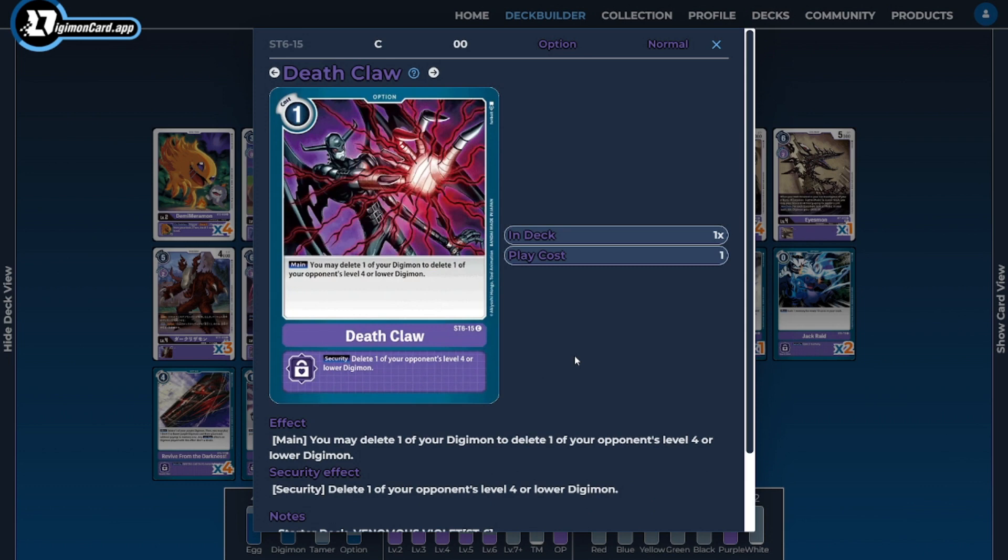The last option card is one copy of Deathclaw — another card to delete our own Digimon while rewarding us for doing so with good removal against the opponent's Digimon.